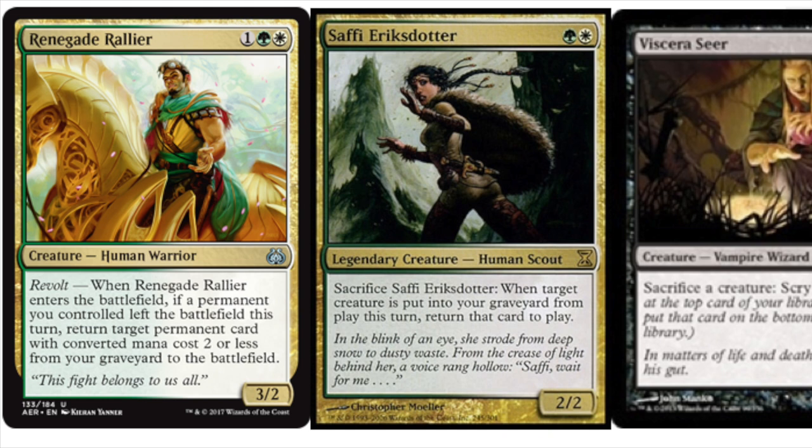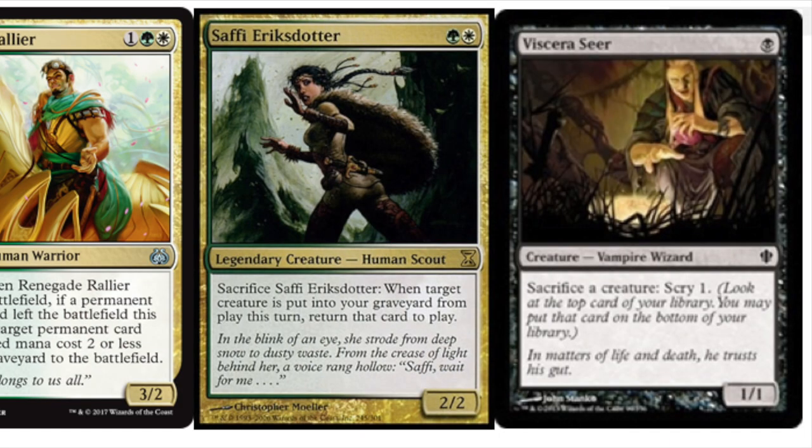Melira is very good against poison decks by herself, though she's not amazing alone. Kitchen Finks is just an overall good card. The fact that Rallier can bring back Melira should you have the Finks, and the fact that Rallier can bring back your Seer in case someone killed it, is very beneficial. The same with Saffi — she can protect your Melira. I'm going to brew a new Melira Pod deck with Collected Company. Coco would be very good in this deck because it hits pretty much all your combo pieces — Collected Company, Chord of Calling. Instead of playing more of a beatdown deck, you can go combo. But these cards on their own are good enough, and that's what I like about this combo.